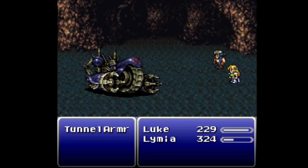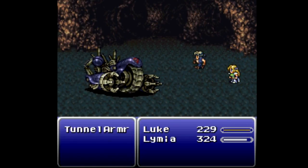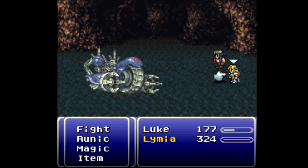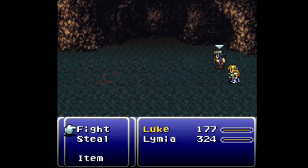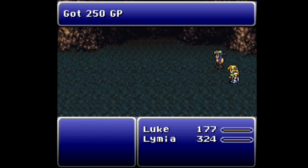I'm going to use Runic the entire time since Tunnel Armor loves to use magic — might as well negate that entirely. It does have a couple of physical attacks, but I can get away without healing. Down goes Tunnel Armor! Not that tough as long as you use Runic; if you don't, you might be screwed. You get an Elixir and 250 Gil for that fight.